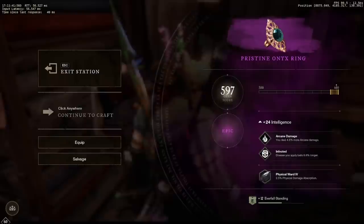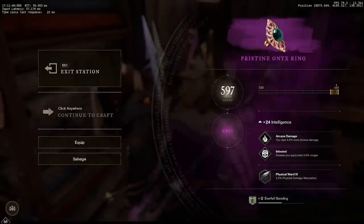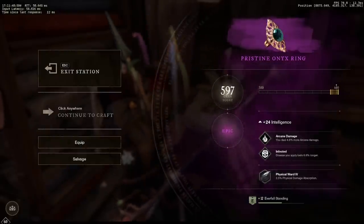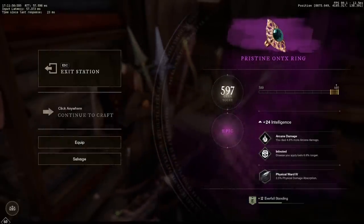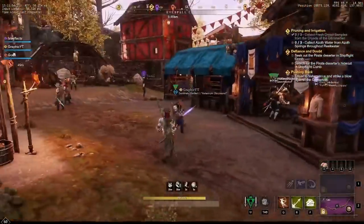Here you see a pretty solid intel roll, but the perks are unfortunately pretty bad — arcane damage. Maybe in the future if the void gauntlet is doing arcane damage that's something we could equip for extra damage, but for the most part not a great combo for that onyx ring. We do have more to craft though.